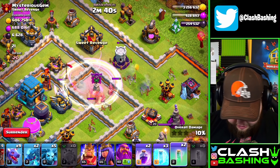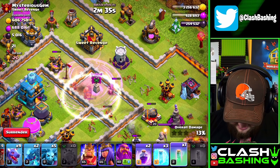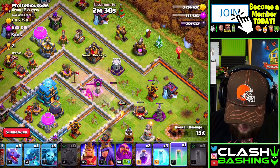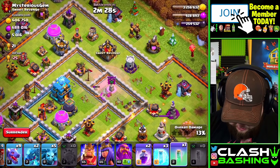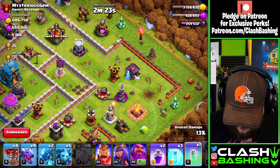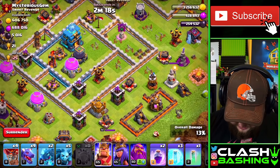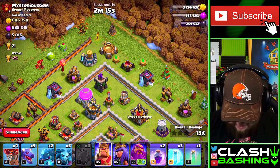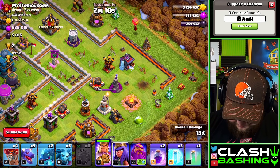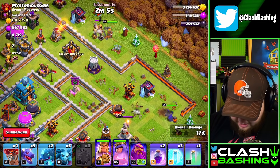Nice, we're working. We get a little bit of damage on the town hall — town hall doesn't 100% fall but that's okay. We have one more invisibility spell we can use for our heroes. I think I want to go with the king, maybe the queen over here. We've got to fight that sweeper — that air defense is right there. We've got to make a decision. Let's throw that right here and go with the queen.